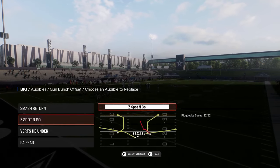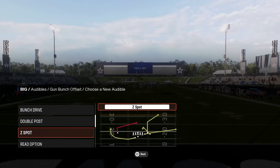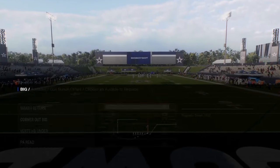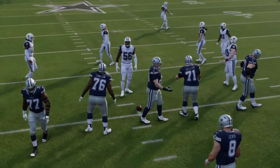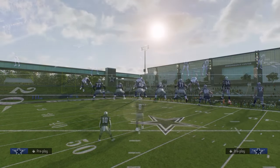My go-to audibles for bunch right now — I kind of liked the Z spot and go play, but I'm actually going to be subbing that out and using the corner play corner out dig. I think that's a nice quick snap play. Let me grab double post — I accidentally audibled over to PA Reed — but since double mug got patched, this offense got a lot better.